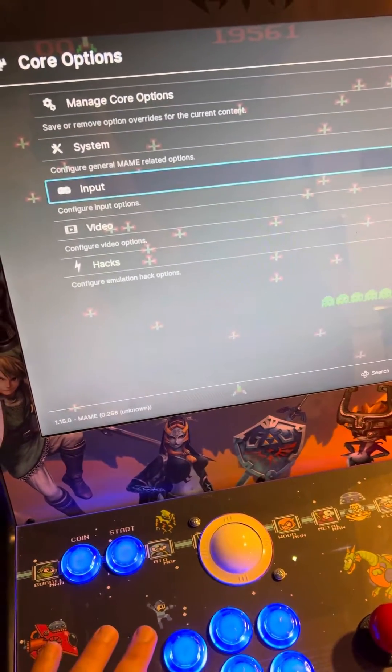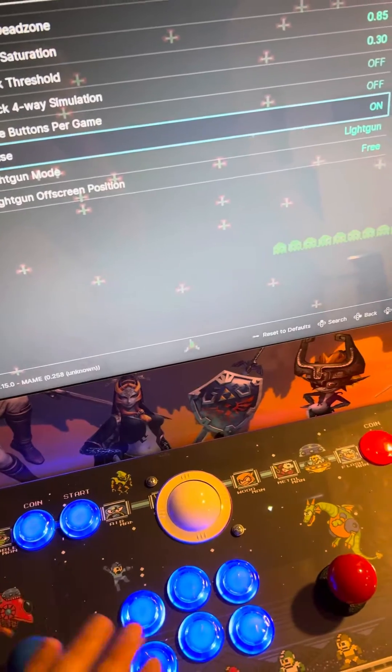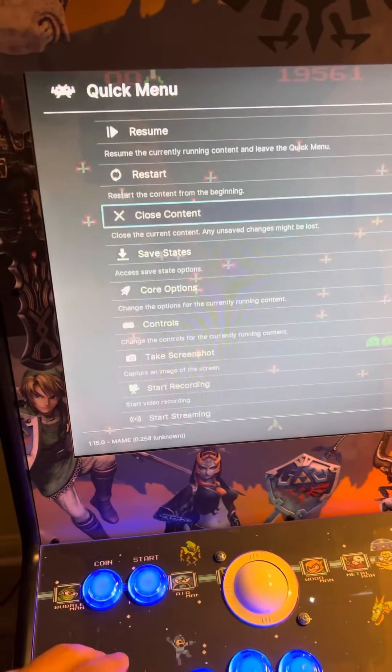You want to go down to input, then down to mouse, because technically a trackball is just like a mouse — it is a mouse. So you just set that to on, go back, back, then go up to resume.